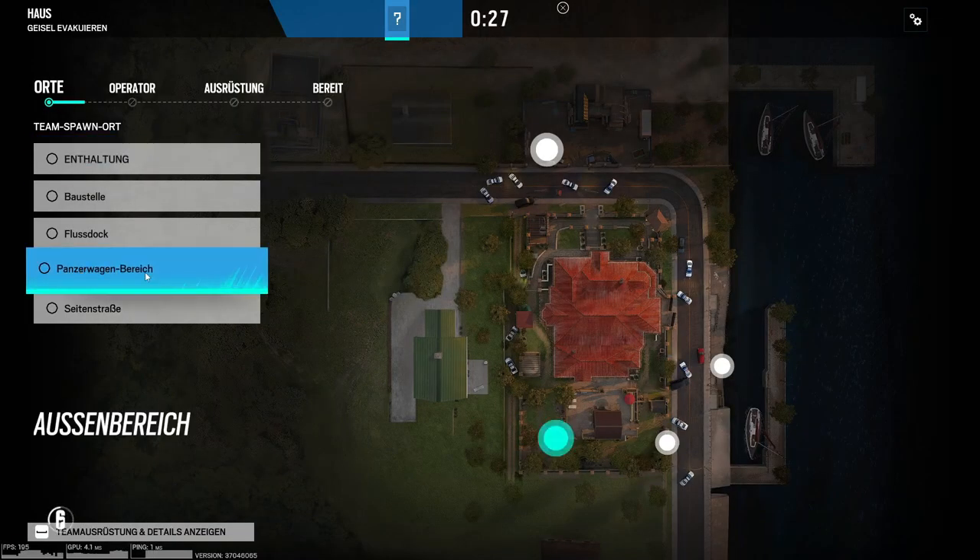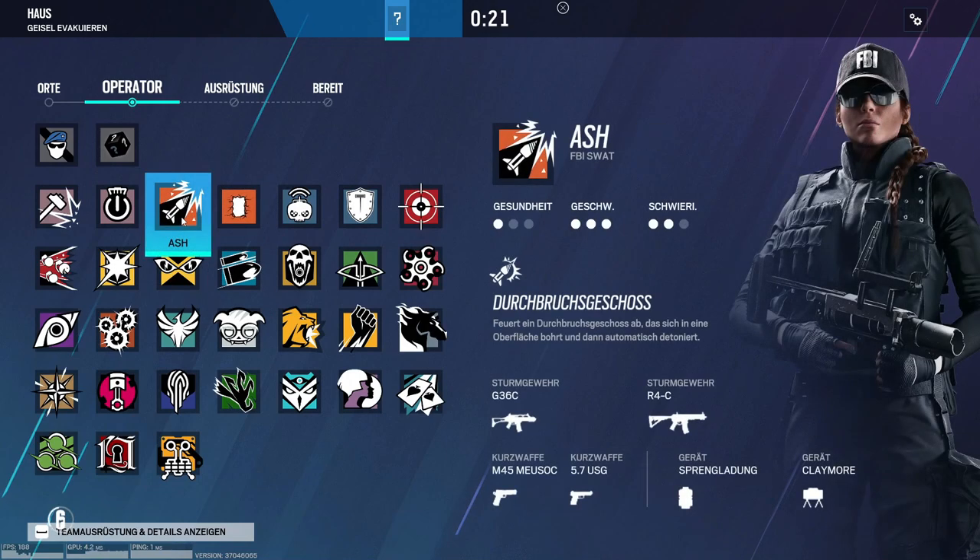Anschließend spawnt ihr auf jeden Fall hier beim Panzerwagenbereich oder auch APC, je nachdem wie ihr euer Game eingestellt habt, und pickt zwei Operator, optimalerweise mit einer Claymore.